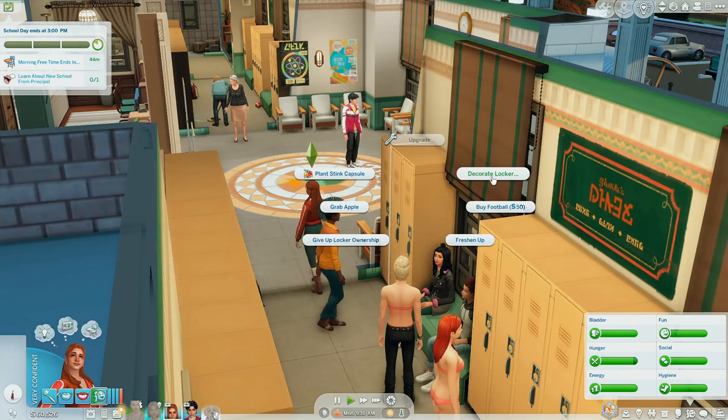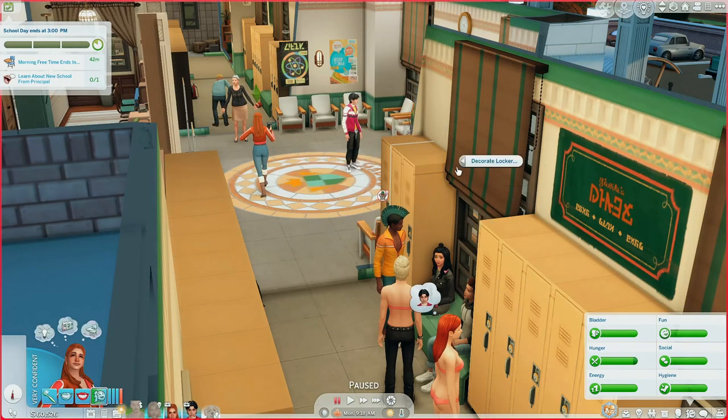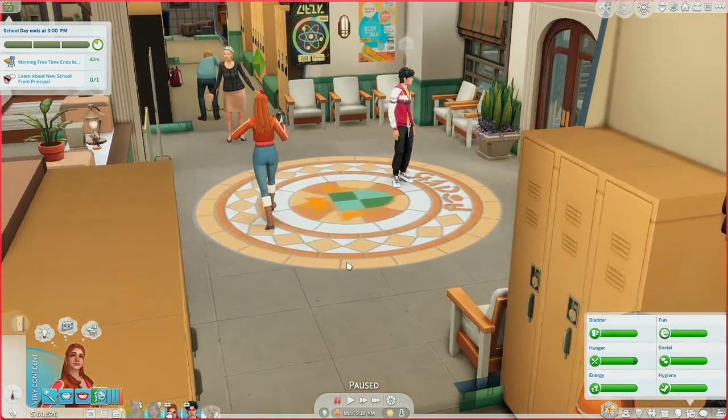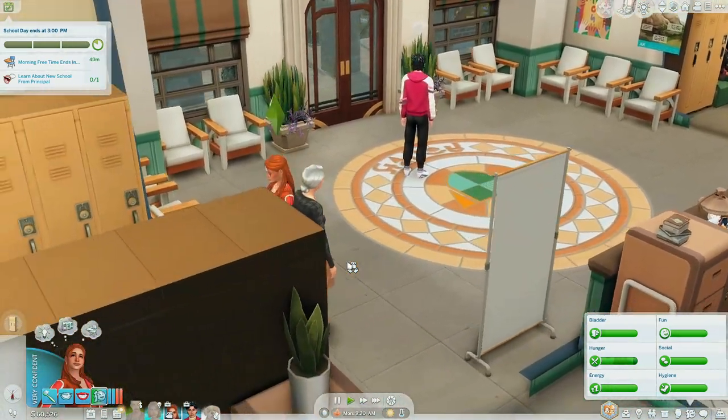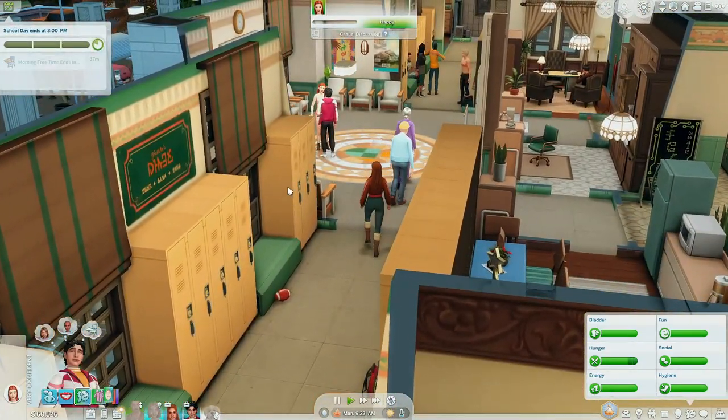What else can she do with the lockers? Decorate locker — that's so cute, oh my God! What would Andrea do? Gamer, goth, eco-enthusiast, dark academia, grunge, kawaii, and preppy. I feel like she would do preppy. I don't think she's preppy in nature, but I just feel like she would decorate her locker that way.